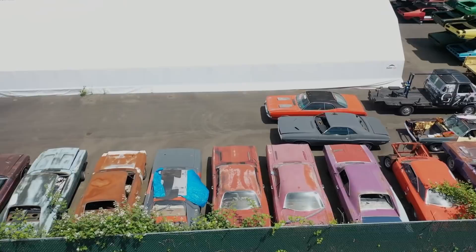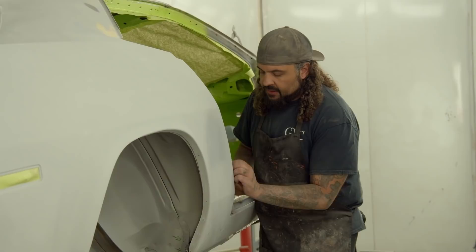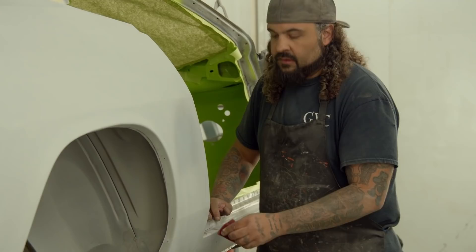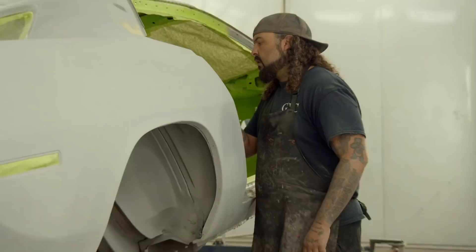We're getting ready to shoot this 1970 Cuda - Limelight, super cool color. We haven't done one in a little while like this, so we'll do a few touch-ups, get the car painted, get the cut and buff done and get it over to assembly. FJ5 Limelight - gorgeous. Willie is getting ready to paint our 1970 Cuda 4-4-6 barrel, six-speed Silver Sport transmission, tribute shaker hood car.